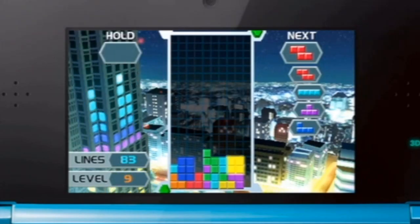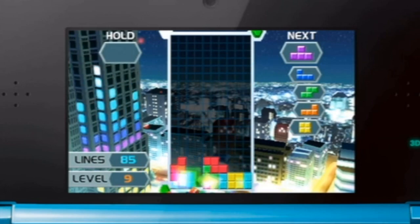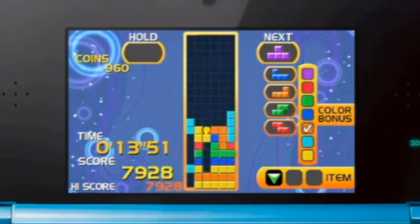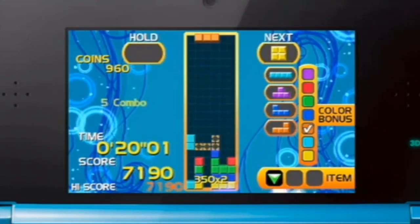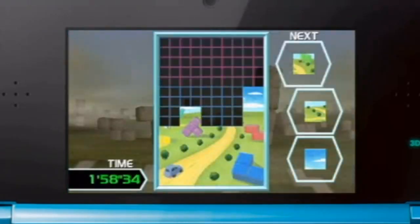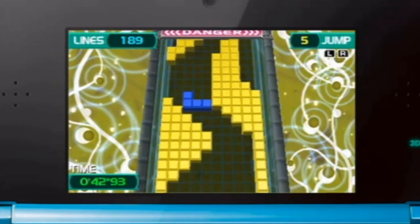The game has more than 20 modes in all. Like the classic marathon mode, where you try to clear as many lines as you can without hitting the top. Or the brand new fever mode — the playing area is a narrow matrix, and you clear as many lines as you can in 60 seconds. As you play, you can earn coins exchangeable for useful items like cascade or color change. And you won't want to miss the nine party modes, including Jigsaw, which has you recreating a picture with Tetriminos, or Stage Racer Plus, a Tetris-themed racing game.